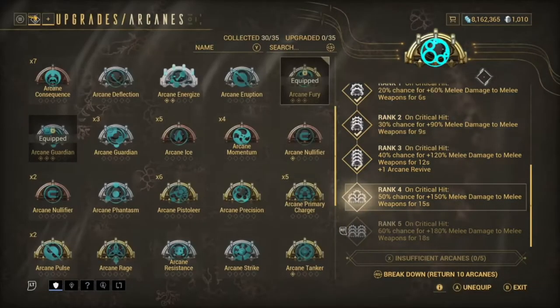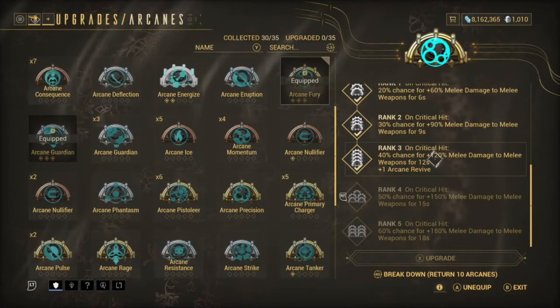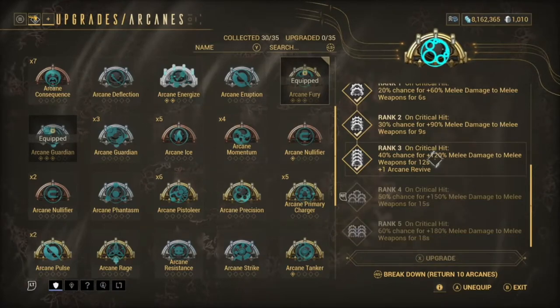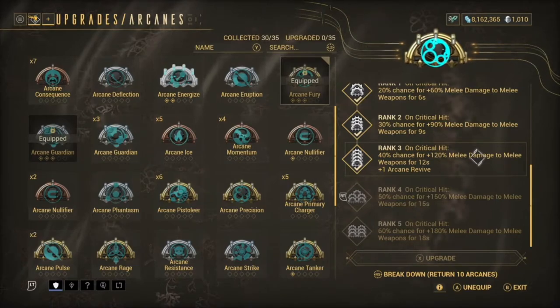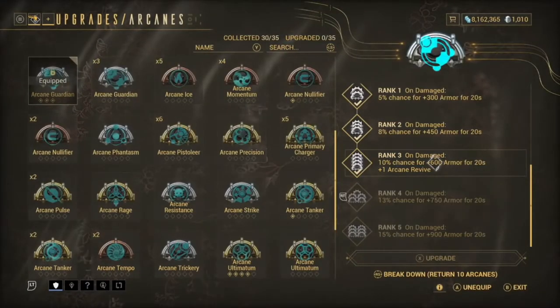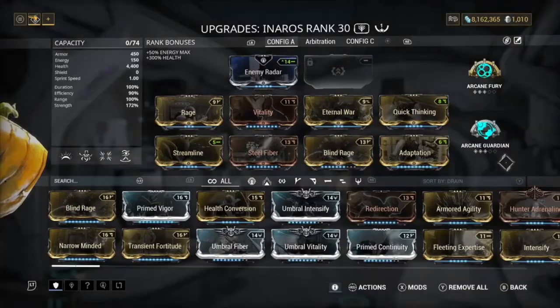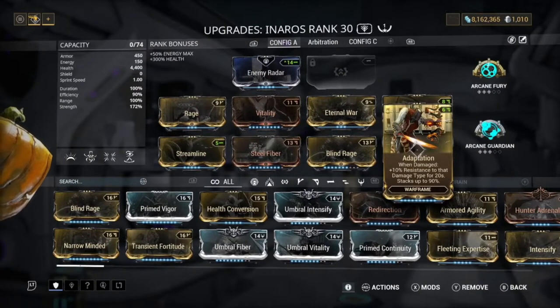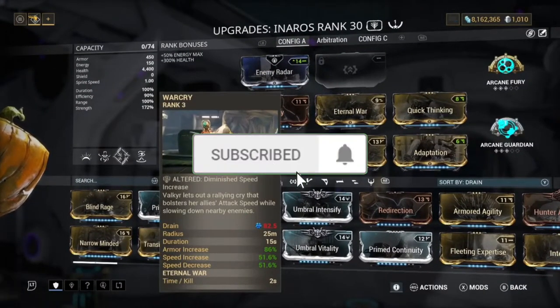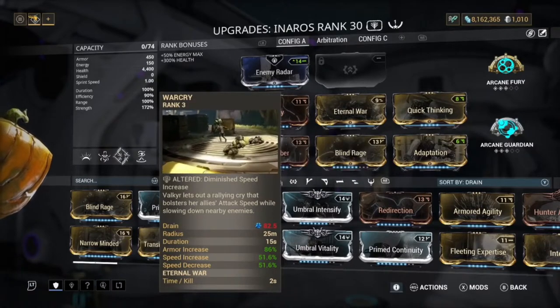For Arcanes, we have Arcane Guardian and Arcane Fury. Arcane Fury gives us more attack damage — on critical hit, a 40% chance for 120% melee damage. Rank 3 is not bad, and we'll basically always have that 120% melee damage because we're always critting. Arcane Guardian gives a 10% chance for 600 armor for 20 seconds when we take damage. Overall we get an armor boost of 86%, melee increase of 51%, and a speed note of 51%.